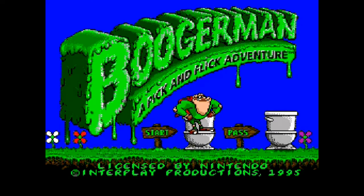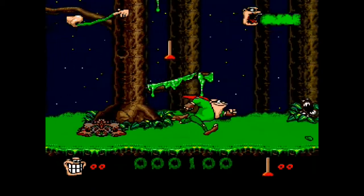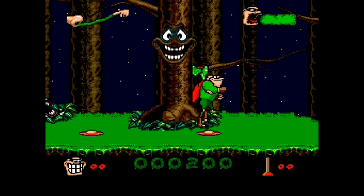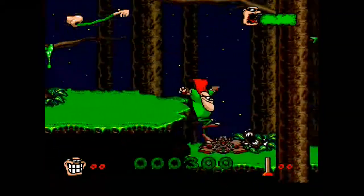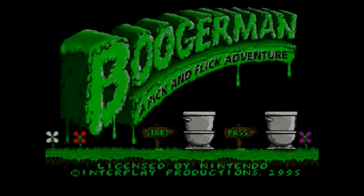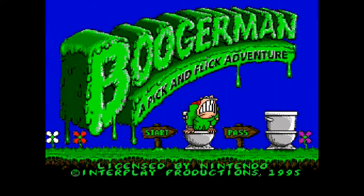Today for Throwback Thursday, we're going to be going back to the Super Nintendo and we are going to be playing Boogerman: A Pick and Flick Adventure. This was originally released for the Genesis back in '94, came over to the Super Nintendo in '95. It is available on the Wii Virtual Console. Don't really know a whole lot about this game other than you play a guy named Boogerman. Let's go ahead and get started up in here and go down that toilet apparently.